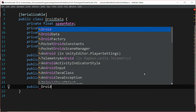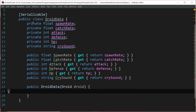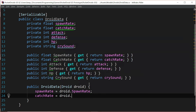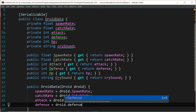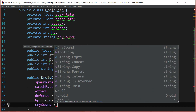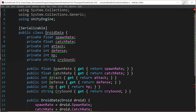Now I'm going to say public DroidData where we can pass in a Droid called droid. Now that we have a constructor for DroidData, we're just going to fill in the blanks: spawnRate equals droid.spawnRate, catchRate equals droid.catchRate, attack equals droid.attack, defense equals droid.defense, HP equals droid.HP, and crySound equals droid.crySound.name. It looks like we never set a getter for crySound, so we'll fix that in just a second. We're going to go ahead and save this — with that, we're done. Let's head back to Unity.